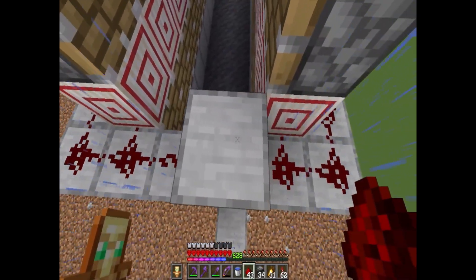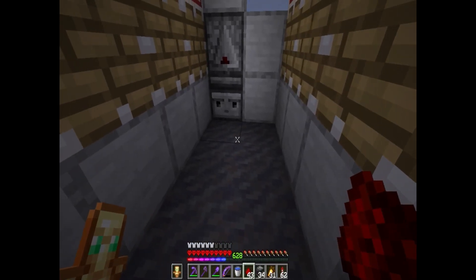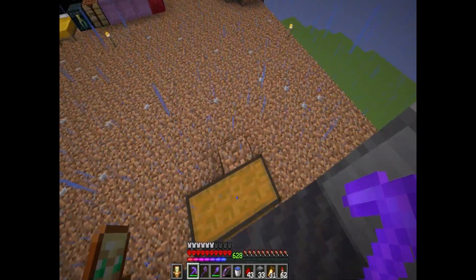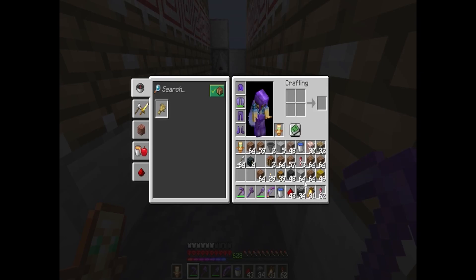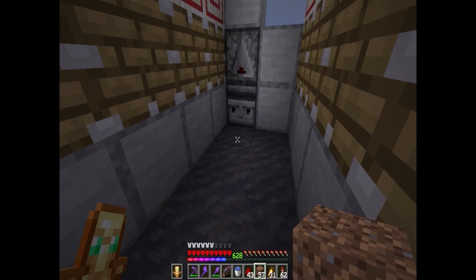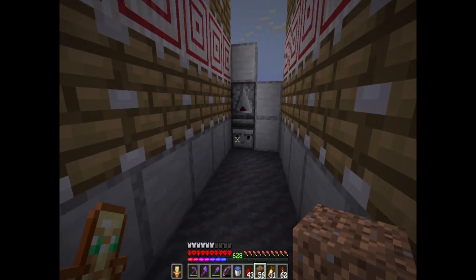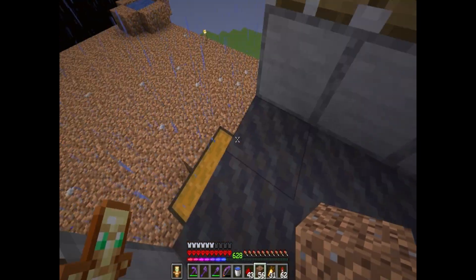So now whenever something is placed right here in front of this block, it's going to power all of these pistons. I'll show you - oh, that's a clock, horrible choice, that was a clock. But you can see it works! Let's use a non-clock block - that's a dangerous phrase to say. So they're all powered by that one item updating that observer.